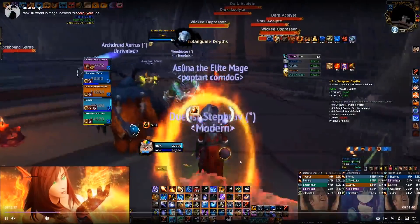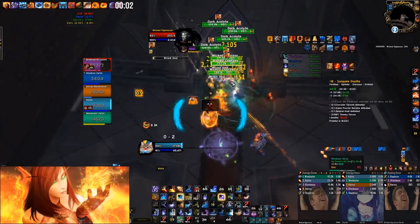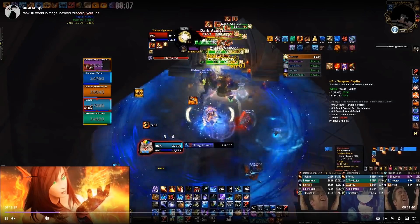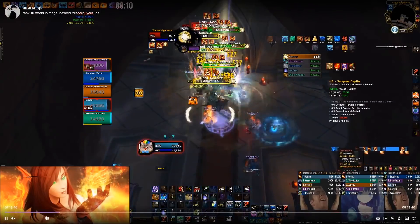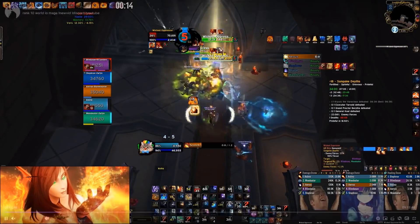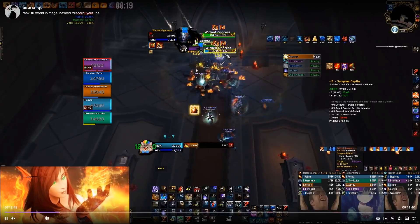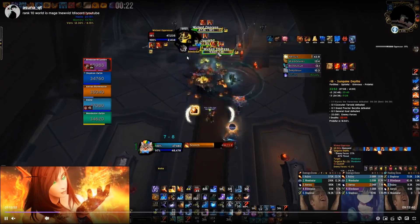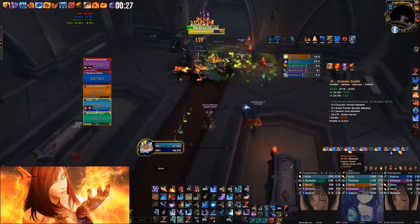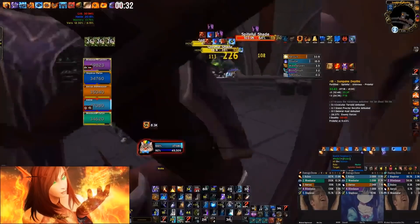I do have Combust here so I'll Mirror Image — actually that was a mistake. Take note: you want to Mirror Image when you pull aggro on a mob. I decided to hold it but a lot of times if you pull aggro and just back away it could be fine. I should have Mirror Imaged before I did this pull. I'll Frost Nova them and walk through, dropping Ring of Frost if needed. Next pull is a single target mob.